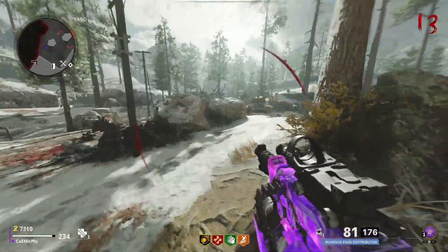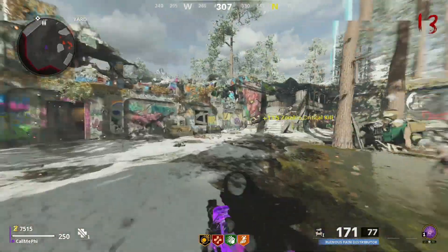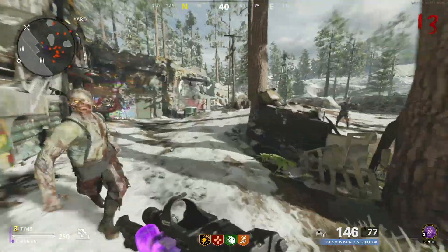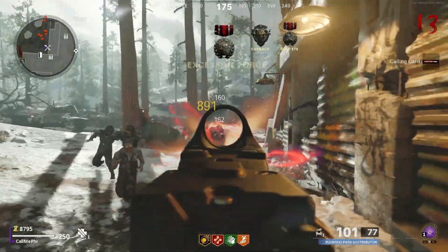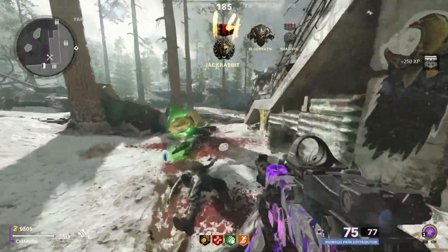The Plague Diamond camo is crucial if you're trying to unlock the Dark Aether camo, which you can see in the video here. This camo looks absolutely sick and it is a pain in the butt to get — it is such a grind. The Plague Diamonds themselves are also really hard to get depending on what weapon class you're doing, but today I'm going to be talking about the easiest weapon classes to get to Plague Diamond.